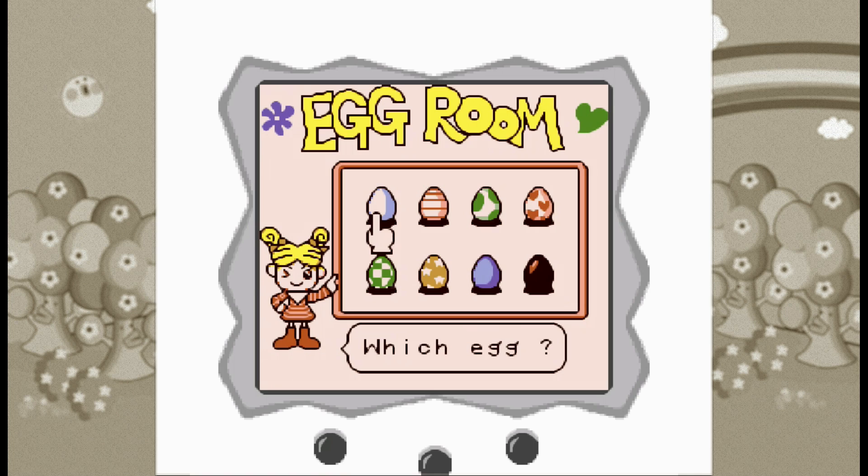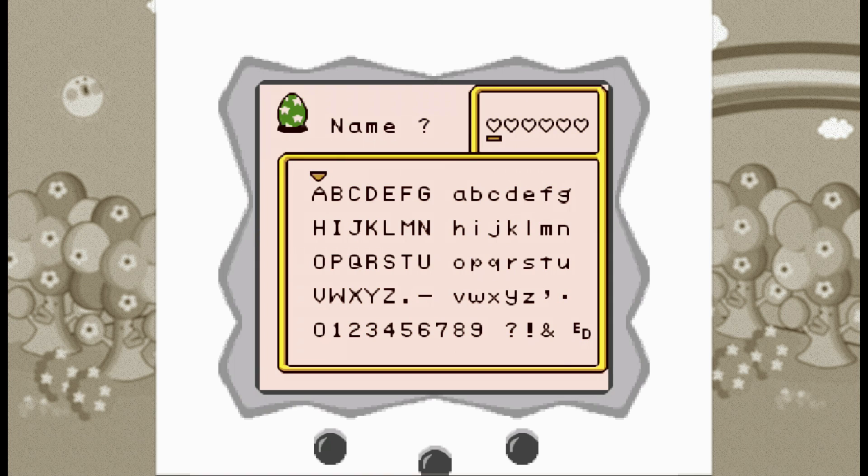When starting a new game, you get to choose which egg you want to hatch, but your selection has absolutely zero influence on which random baby your egg will hatch. Your baby will be a random baby from either the earlier mentioned P1 or P2 Tamagotchis.